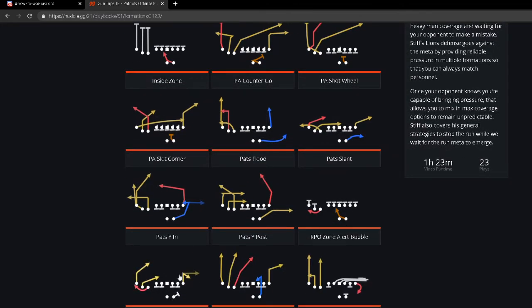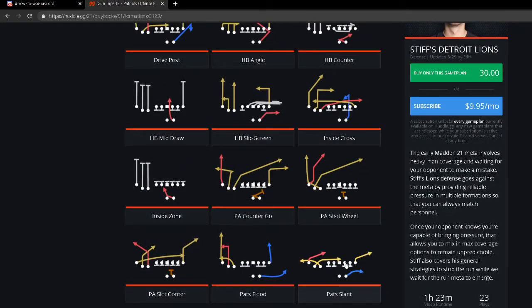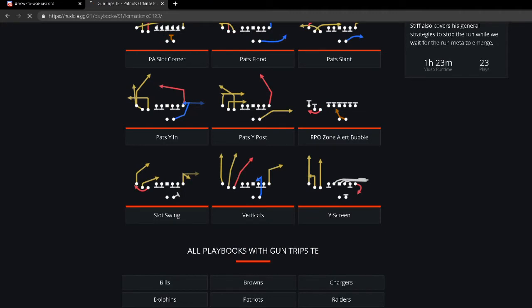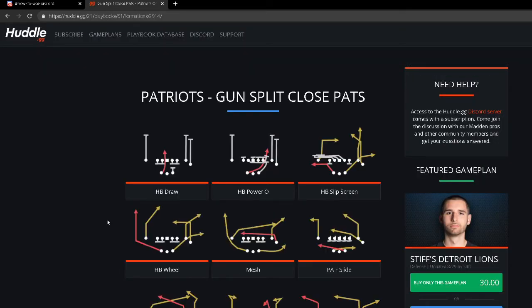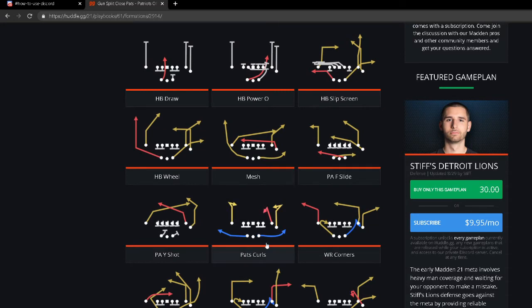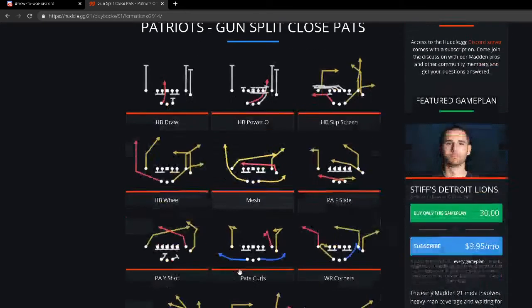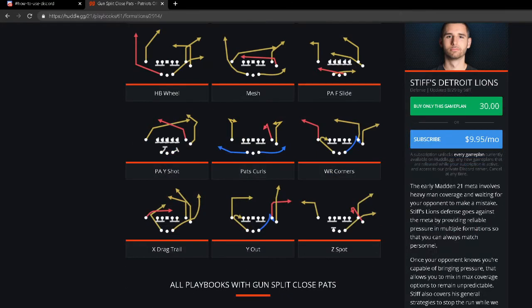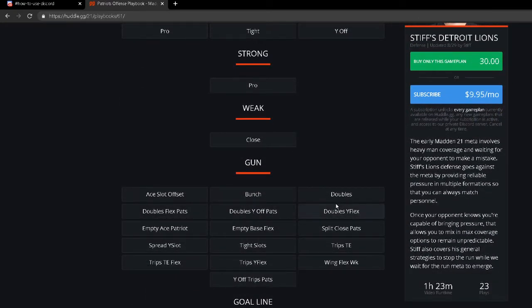From the Trips Tight End you've also got RPO Zone Alert Bubble, Slot Swing to kill man-to-man, a Tight End Screen, and out of Verticals a nice corner route to the tight end. Pats Slant with the slant out to the tight end has been good every year. Their trips tight end is in my opinion the best in the game. They also have Split Close Pats — run X Drag Trail, PA Shot, Z Spot, HB Wheel, which is really good with the flat routes working well this year.